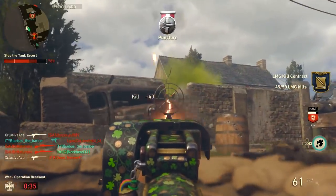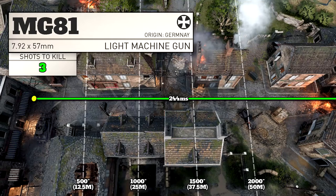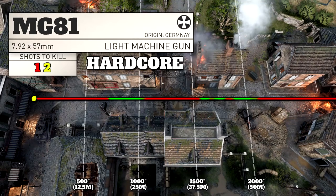Moving on to ranges — just like with all the LMGs, there's no range in this game where it drops off to a four shot kill. Same thing goes with hardcore: you'll never be able to find a practical line of sight that will take this to a two shot kill, unless you're shooting through cover of course.